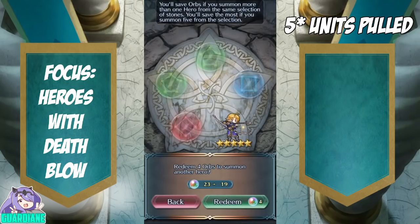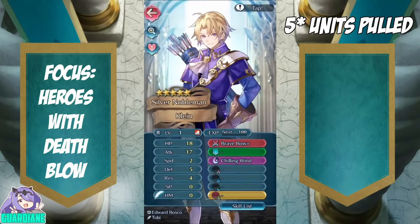Honestly, his fodder is so good that I'm probably not going to ever use him. But let's go ahead and check his IVs anyway — he is a 5-star no matter what, so may as well go through the motions. Based on this, we've got Neutral HP, Plus Attack, Minus Res.